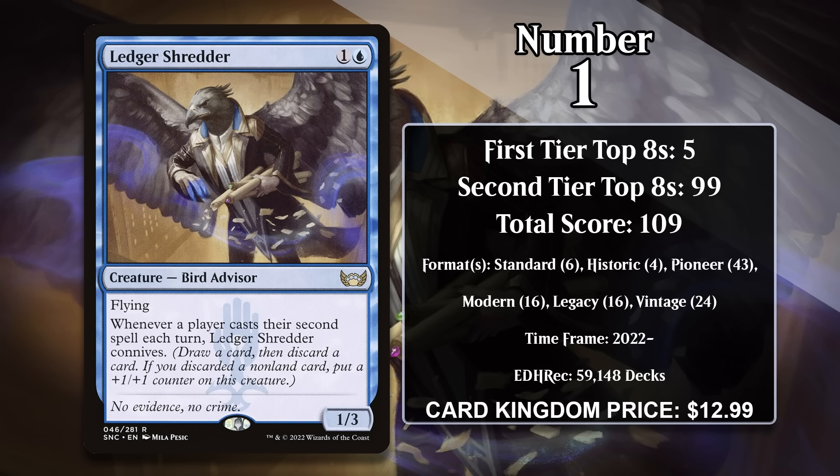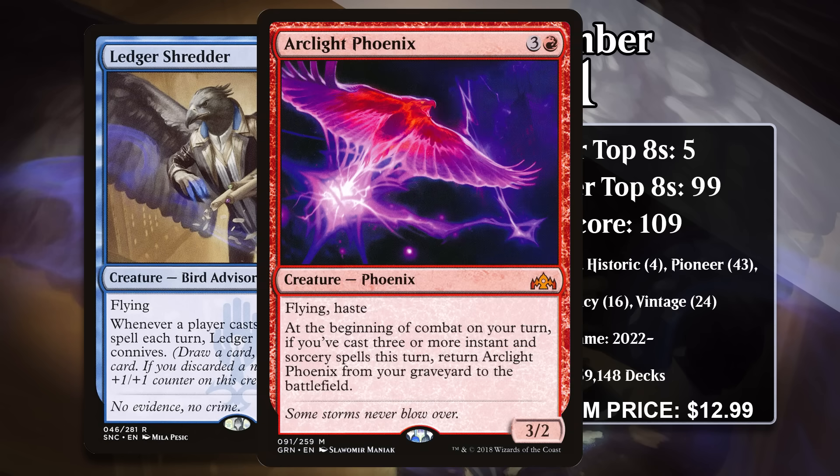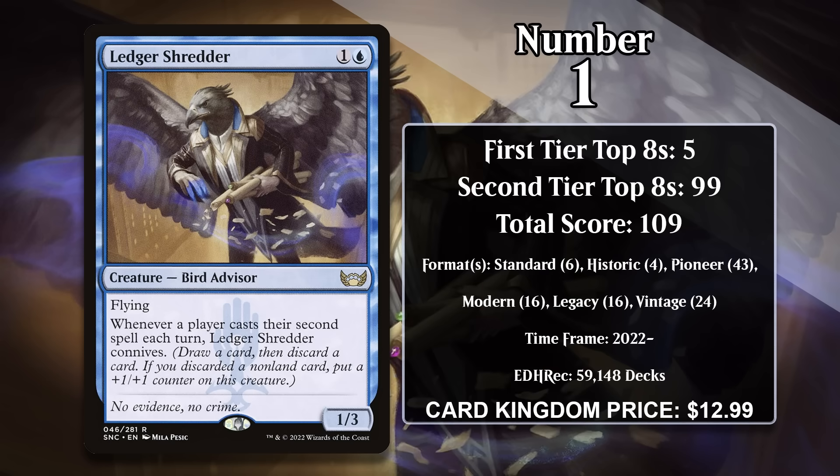This is especially powerful when you're discarding cards that can give you value from the graveyard. It can be particularly spicy in Pioneer and Modern Arclight Phoenix decks, which want to discard the Phoenix and cast lots of spells — and that's just one example of the amazing synergy the Shredder can give you. Ledger Shredder is already a multi-format all-star, having gained points in tempo decks in Standard, Historic, Pioneer, Modern, Legacy, and Vintage, and it's likely to hold on to its number one slot on this list for the foreseeable future.